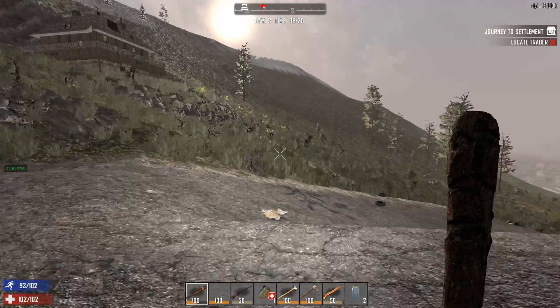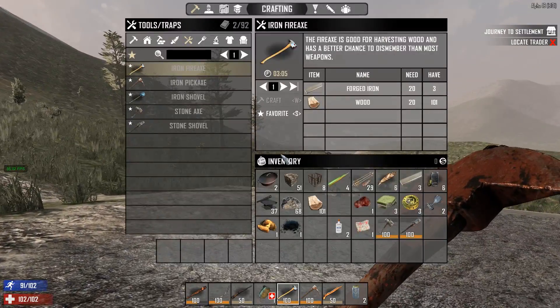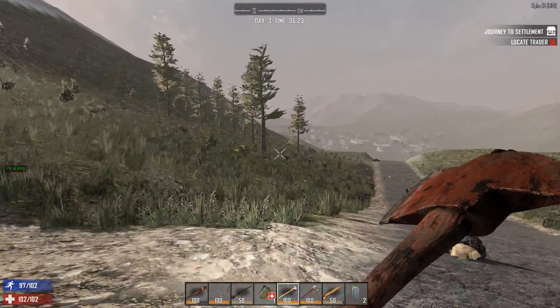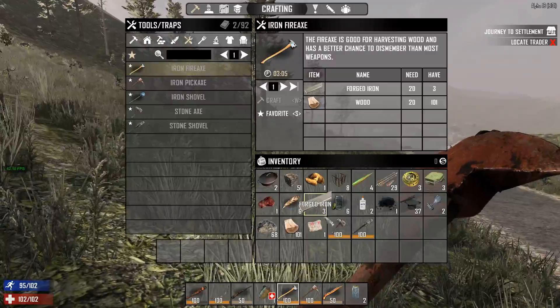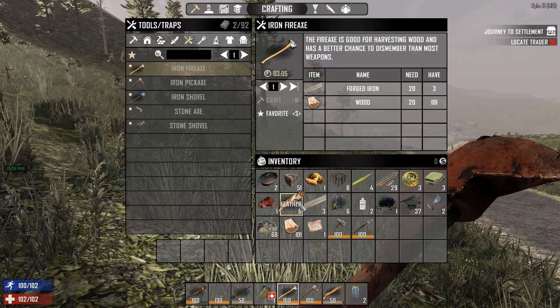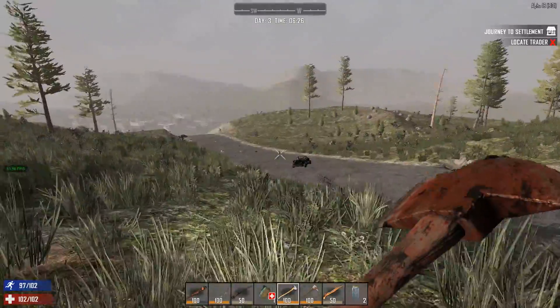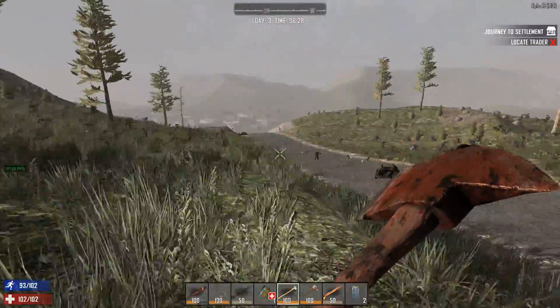Let's cut down some trees quickly — I just want to see what I get now that I have an iron axe. I have 101 wood on me. I remember at a 900 hit point tree I was getting 75 wood. I should also grab my saplings and plant them because there don't seem to be a lot of trees around here.